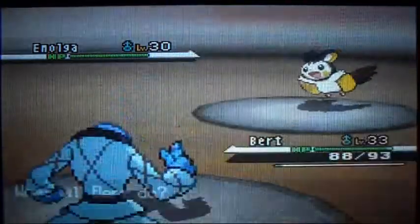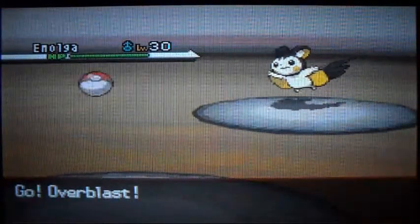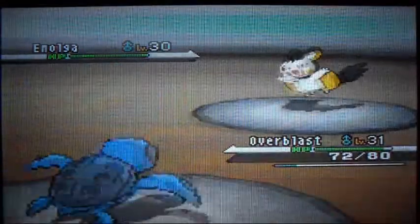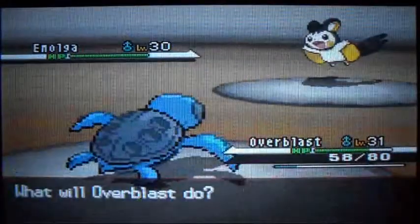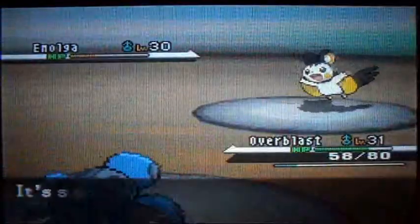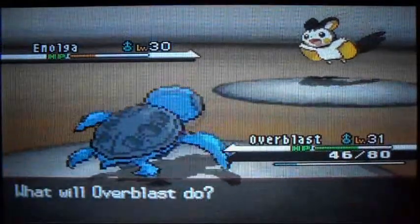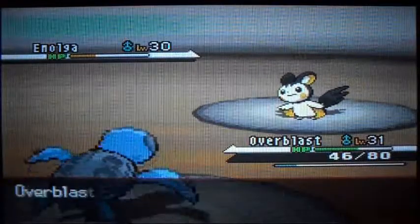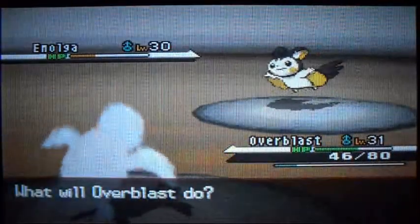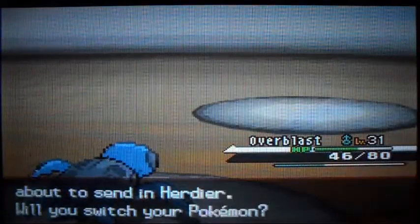Dang this guy for bringing an Amoonguss! He's going for Acrobatics, let's go for Smackdown — never tried that before. Okay it went straight down, so that means we can now hit it with Ground type moves. Why are you triggering Quick Claw when I'm using Aqua Jet? You stupid move — dang it.